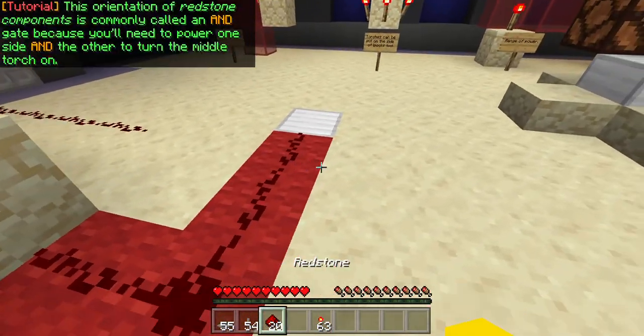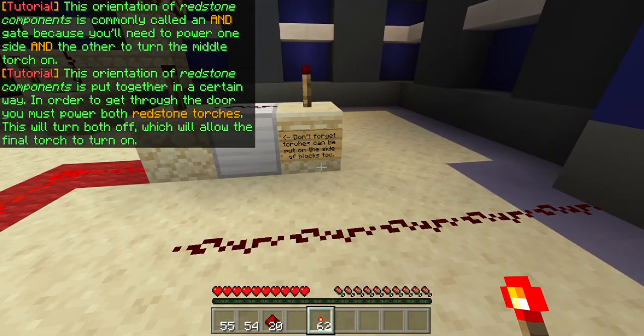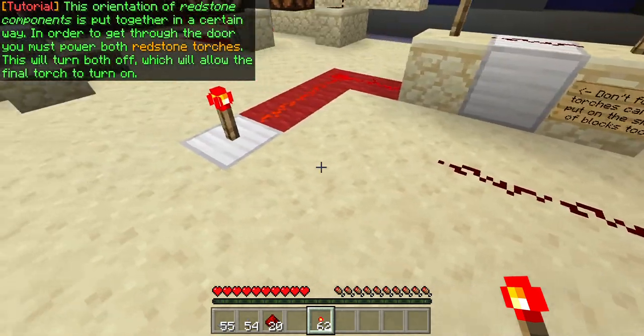This orientation of Redstone components is commonly called an AND gate, because you'll need to power one side — and in order to turn the middle torch on, you must power both Redstone torches. This will turn both off, which will allow the final torch to turn on.